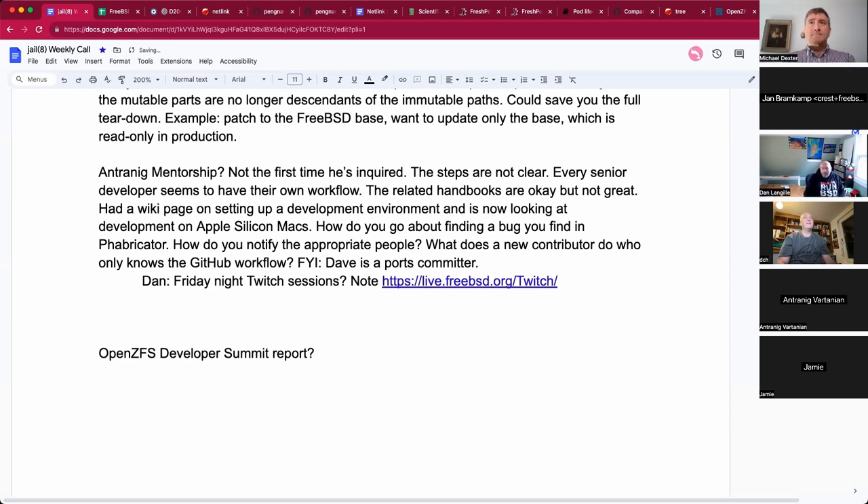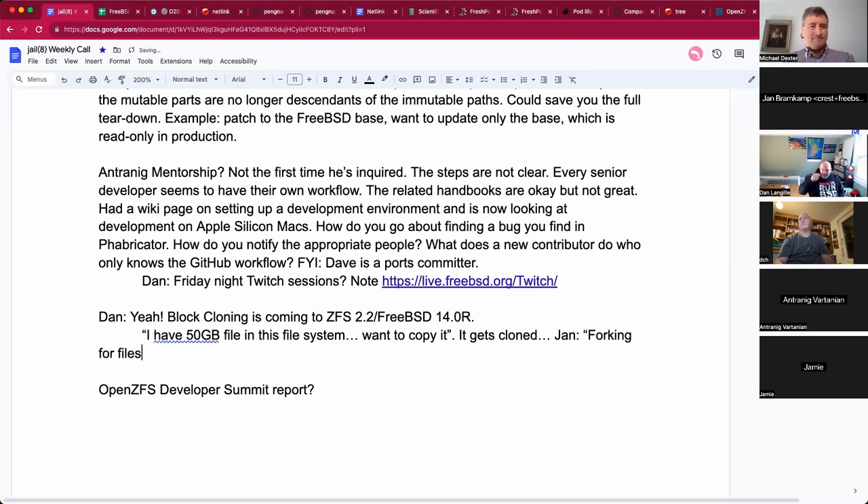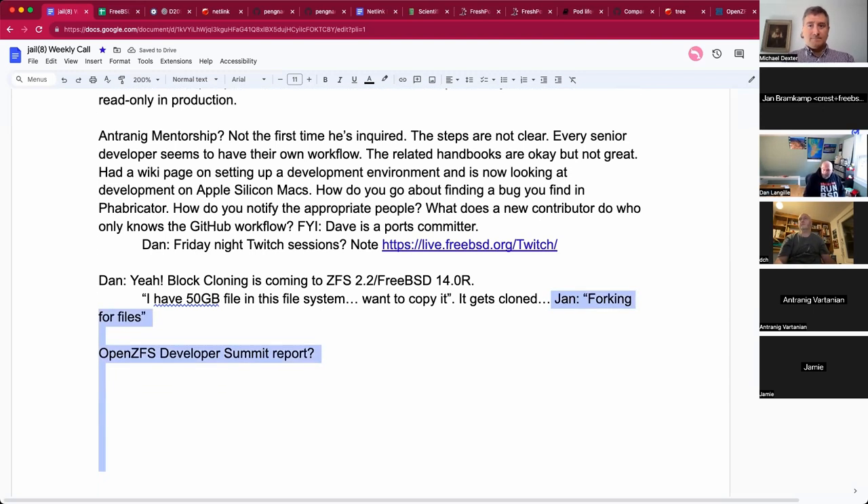Dan, do you have any topics? ZFS copy-blocks — block cloning — is coming to FreeBSD 14. PJD gave a talk on it about a year ago. What it allows you to do, for example: if you have a 50 gigabyte file in one file system and want to copy it to another file system, it's not copied — it's cloned. It's file-system cloning at a block level. It's essentially forking for files.